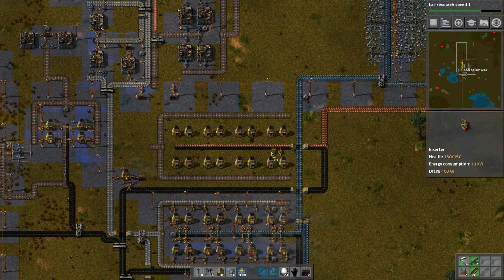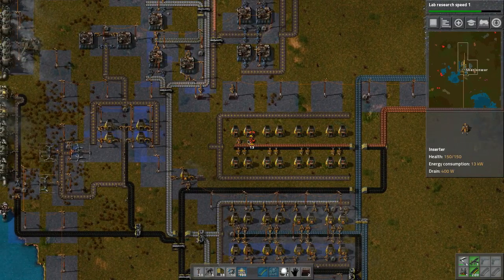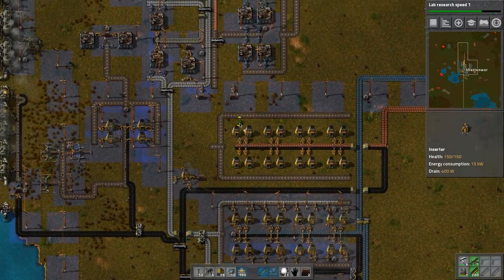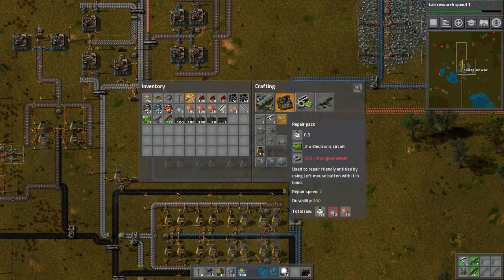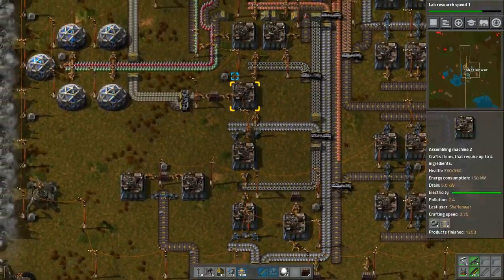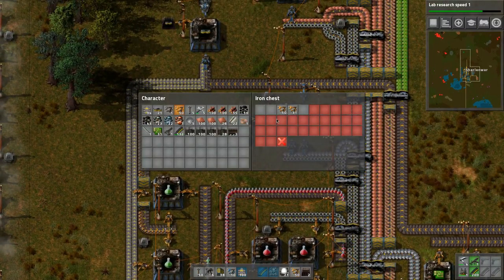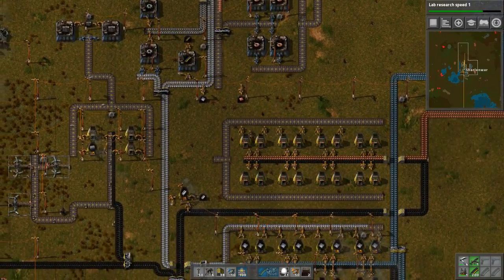That looks good - let's continue building these. These are going to pull into the furnace system. That, and that, and that - beautiful. Now we can get rid of these things. I have them on the outside of each furnace array. The way I place things is because I like it to look cool - it's not really a functional purpose.